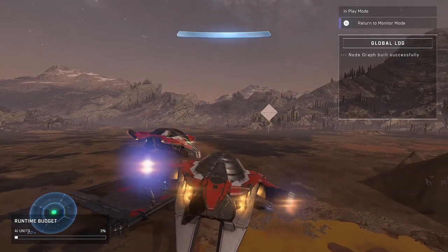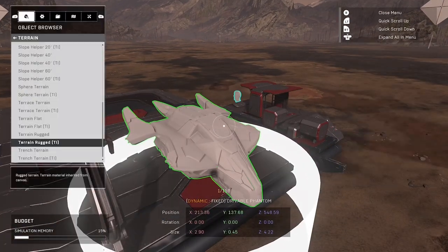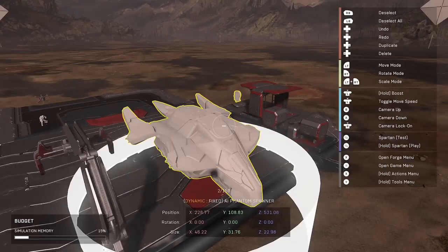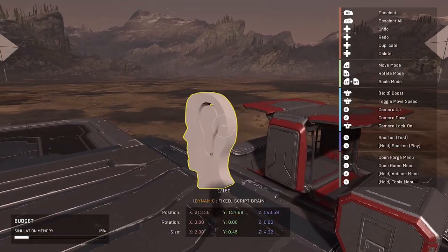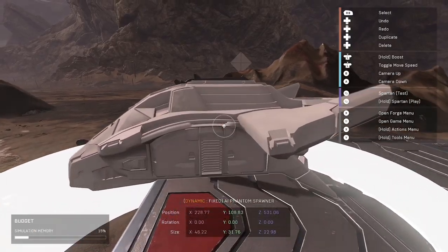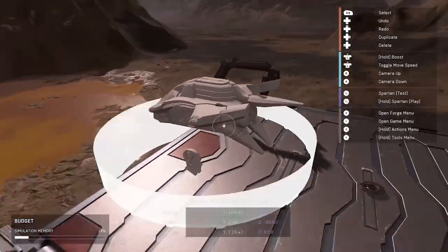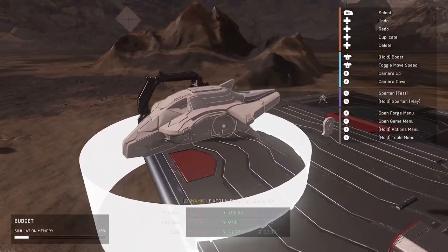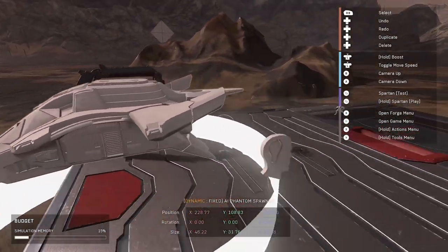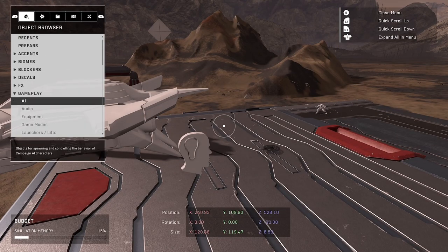I made a prefab, so I'm gonna ungroup it right now and take a look at the brain. You will need a phantom spawner so the phantom can come in. Remember, you need to generate the nav mesh so the phantom spawner works. The phantom spawner is found under Gameplay > AI > Phantom Spawner. Any unit, as long as it comes in, will be fine — or you can even drop off a vehicle.